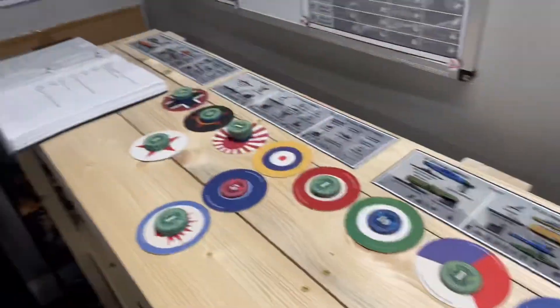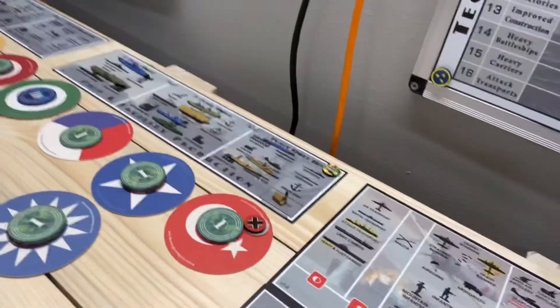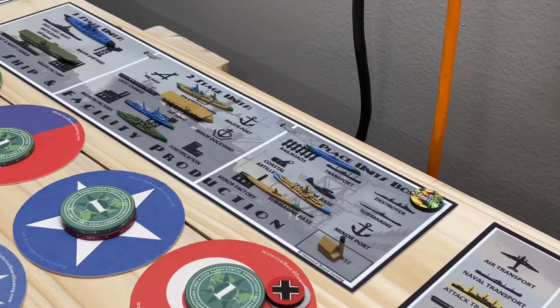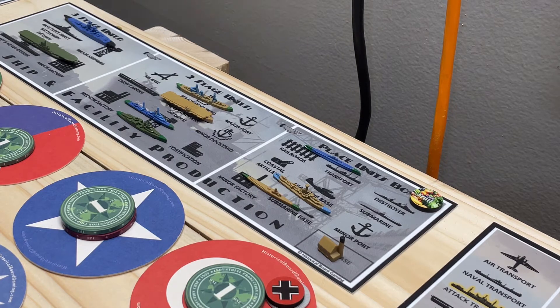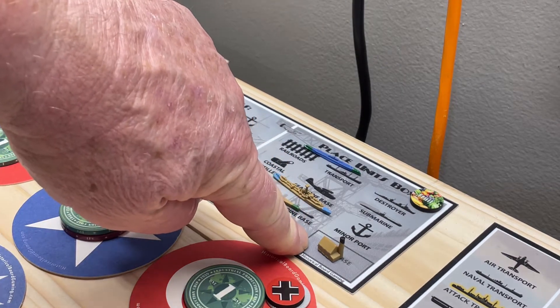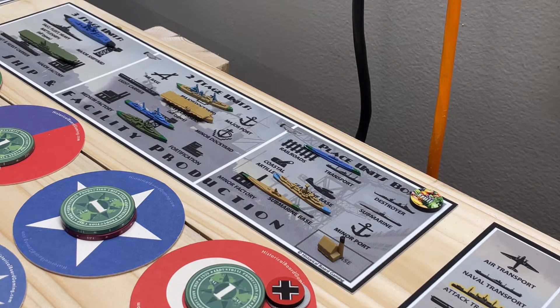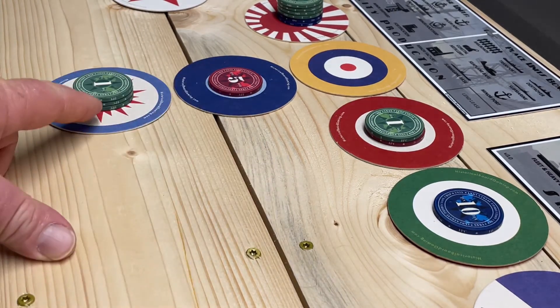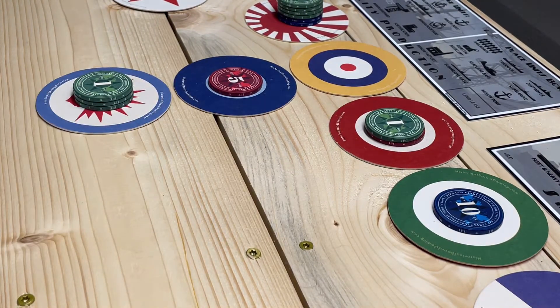Purchase. The British started with 11 pounds in the bank. They spent three on influence rolls. The remaining eight they're spending on a miner factory. FEC has five rupees, which they're saving. Anzac has three dollars, which they're also electing to save.